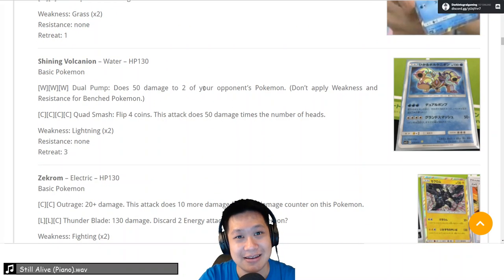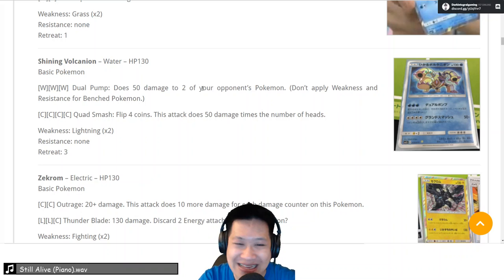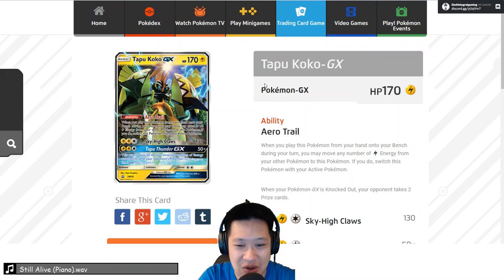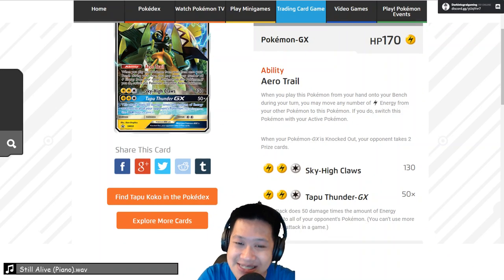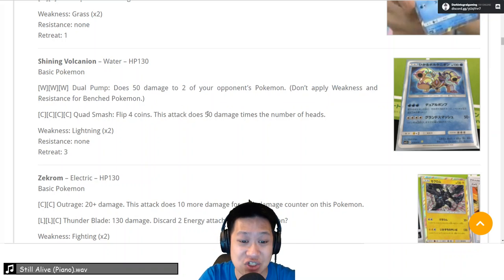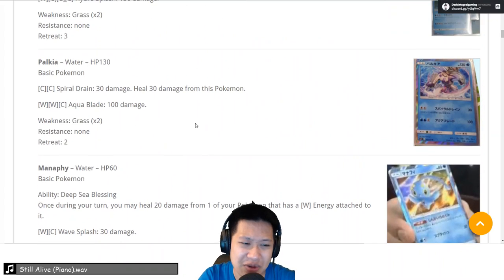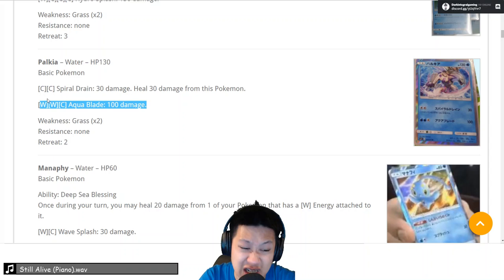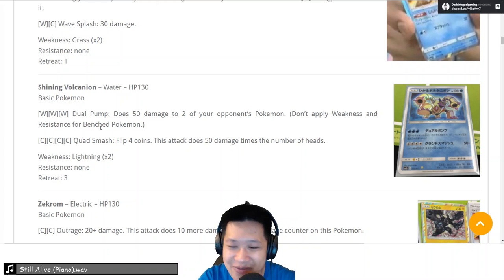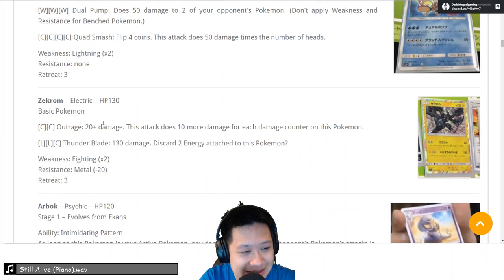Shining Volcanion — it's not so good. It's got lots of energies but the damage doesn't quite get you anywhere. 130 for Feraligatr can one-shot this. It does 50 damage to two of your opponent's Pokemon — three water energies. I'd go for Feraligatr's attack or Tapu Koko's attack — same energy cost, bigger damage. This is three-shot, C-level damage. Quash Smash is only 100 — I'd rather use Palkia. Palkia's 100 damage with cheaper energy cost. Unless you're dumping Double Colorless energies, just use Dragonite. Dragonite would beat Shining Volcanion — this is a dud.